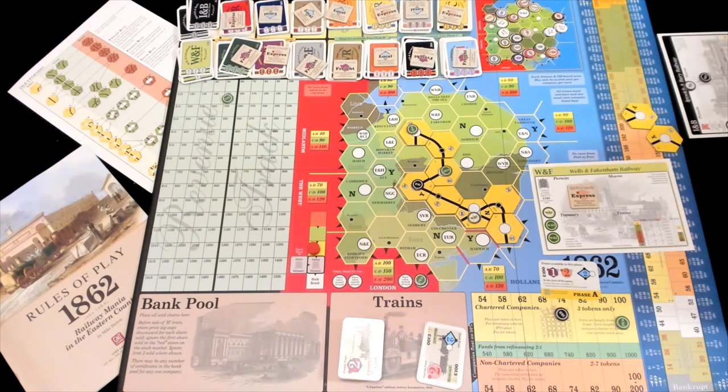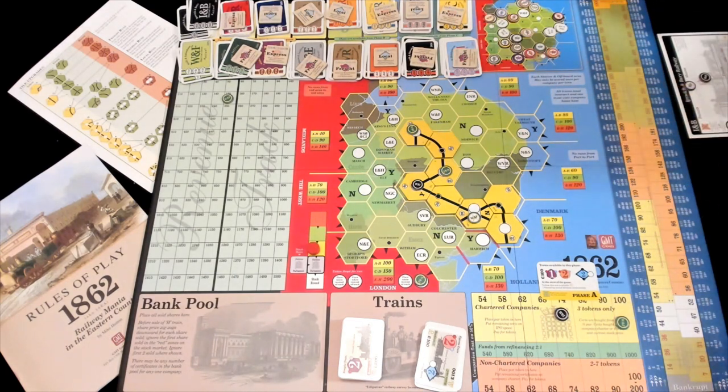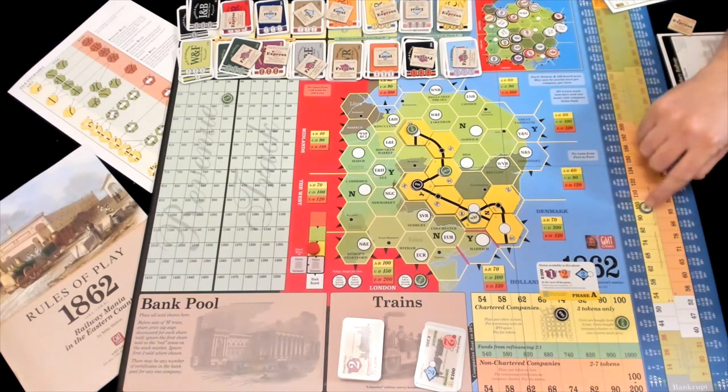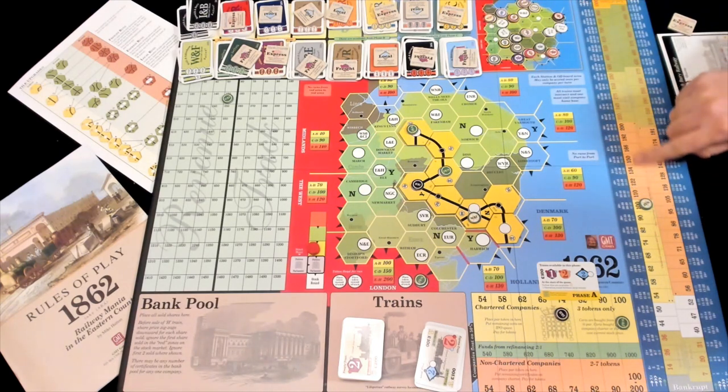The reason you'd want to buy many trains you can use is that the stock market features many jumps. You have to pay out at least your stock value to move forward. So for a $100 stock value, you've got to pay out at least $10 a share. If you pay $20 a share, you get a double jump. $30 a share gets a triple jump. $40 or more gets a quadruple jump. You want to run a bunch of trains to get those quad jumps because that's a lot of money.